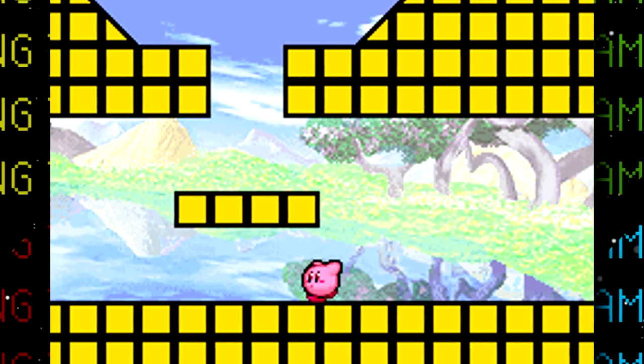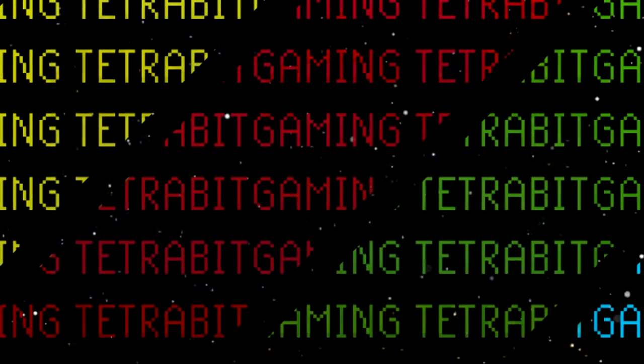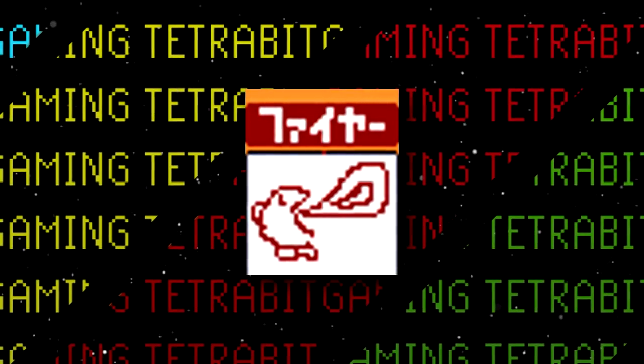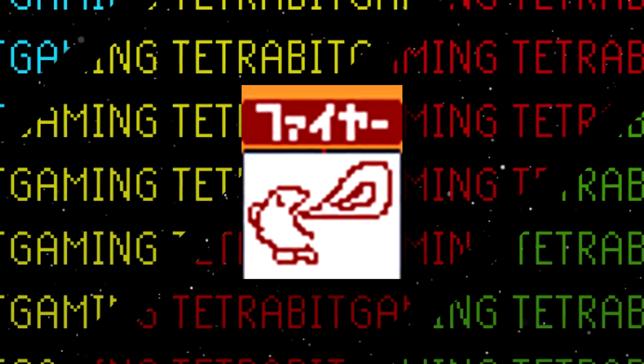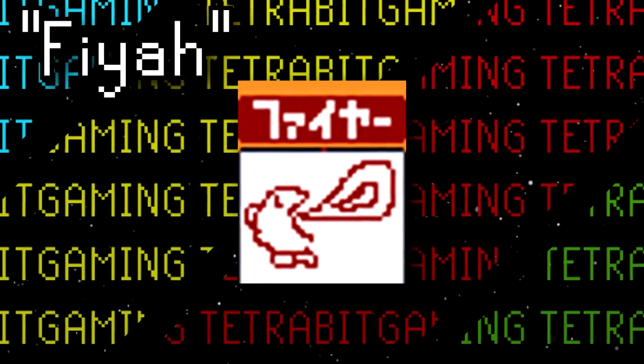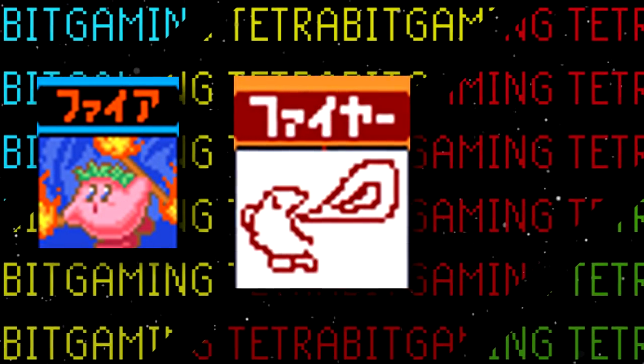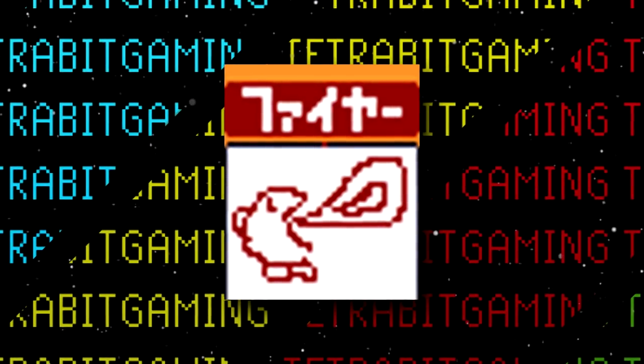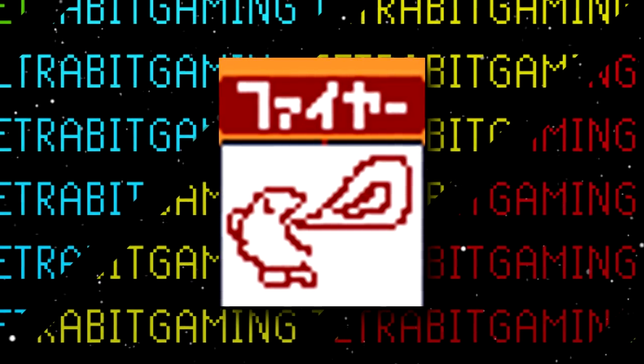Fast forwarding to 2002, Kirby's Adventure was remade for the Game Boy Advance with updated visuals. And just like the original game, this remake also has a plethora of unused test rooms. But before we get back to those, the remake also has some pretty cool unused stuff. First up is a pretty funny crude drawing placeholder icon for the fire ability. The Japanese text above apparently translates closer to 'Faiya' than 'Fire', as seen in the final version.